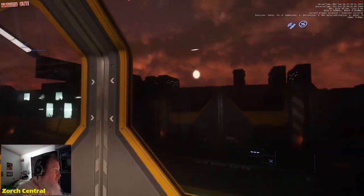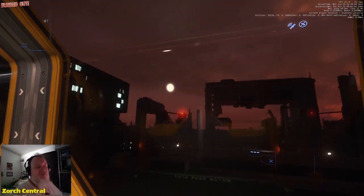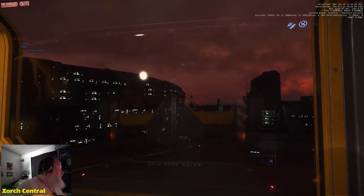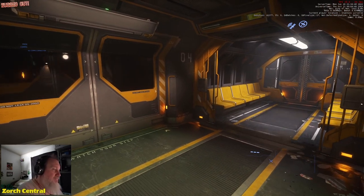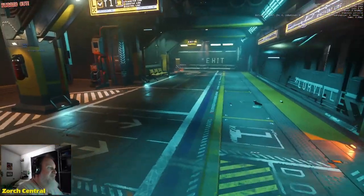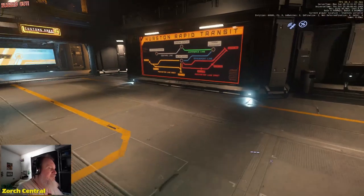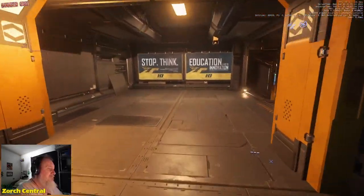I have never seen the train run this smooth in Lorville before. I've never seen this smooth in Lorville. I actually want to go to Microtech and see how smoothly the train ride is there at New Babbage. This is amazing — I've never seen this game perform like this before. All because I'm only using the physical cores in the system, not the logical cores. Only the physical cores.